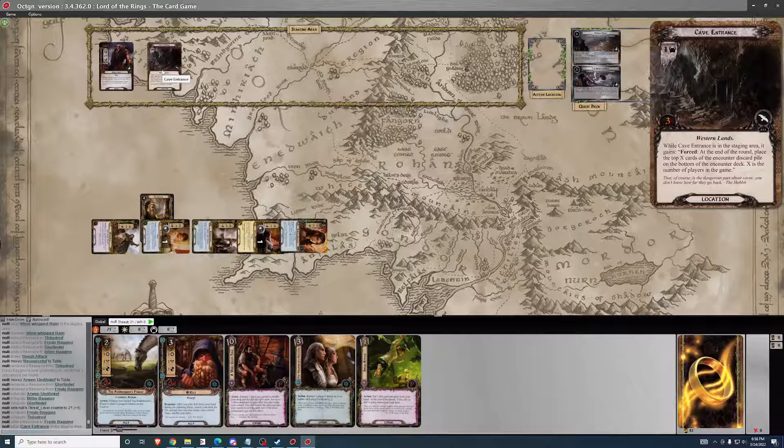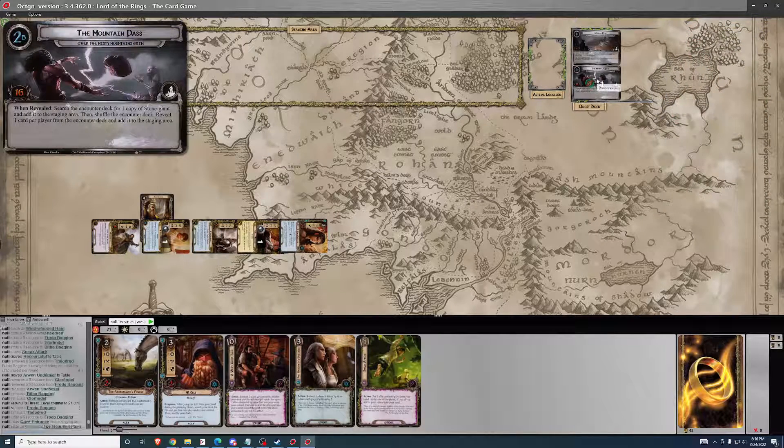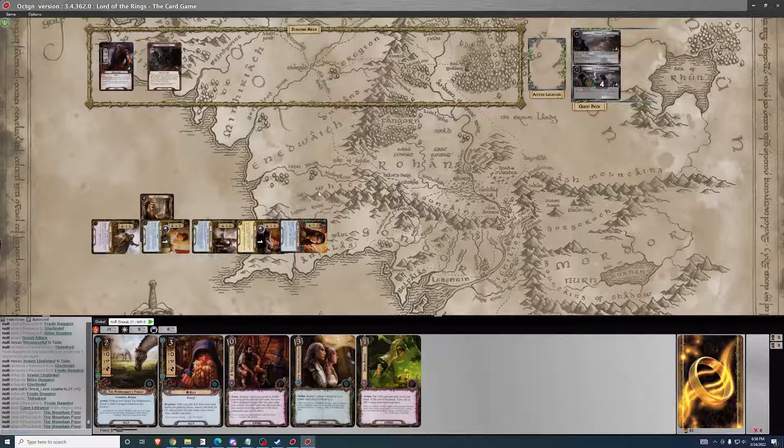At the end of the round, place top X cards of the encounter discard pile on the bottom of the encounter deck. If it's in the staging area, I don't care about that. Counting up the willpower — nine total. Five progress, and we're on to the next turn.